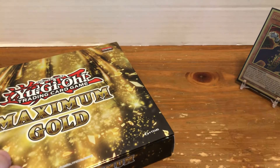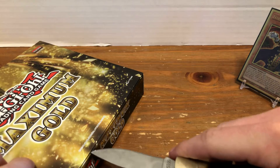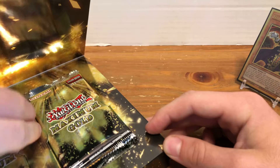You've got stuff like Foolish Burial of Goods — that's it — and then some decent stuff like Scrap Recycler and things like that.